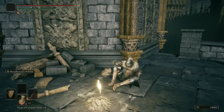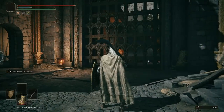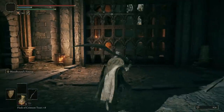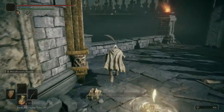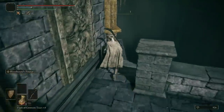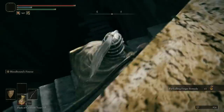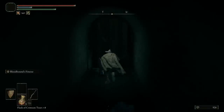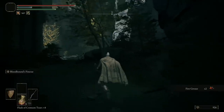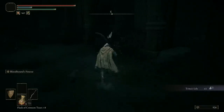Let's light the grace, rest, and level up Dexterity. We can open the main gate here, but I don't recommend going that way — it's pretty much death. Down the stairs next to the grace there's an item to pick up, and there's a small drop-off leading to another item. There are some crafting materials down further but that's basically it.